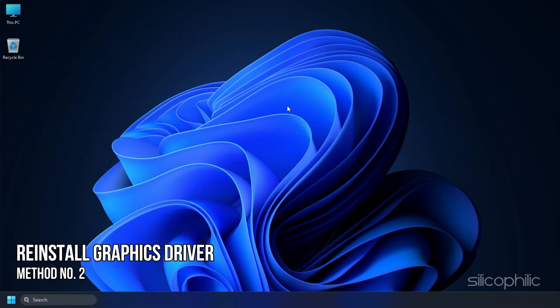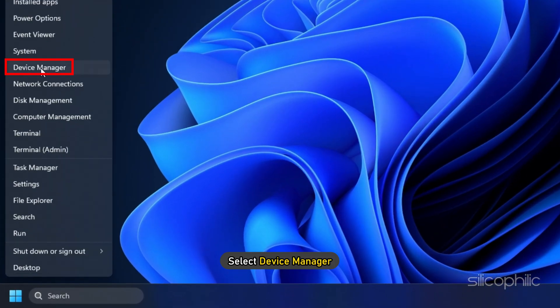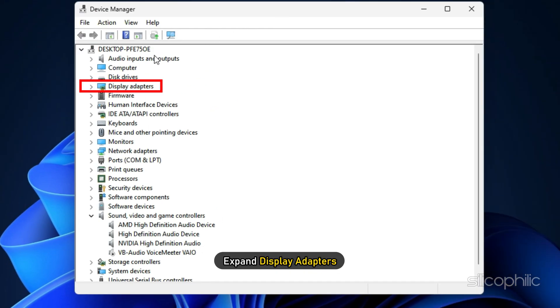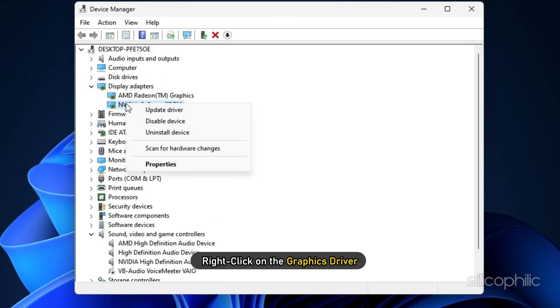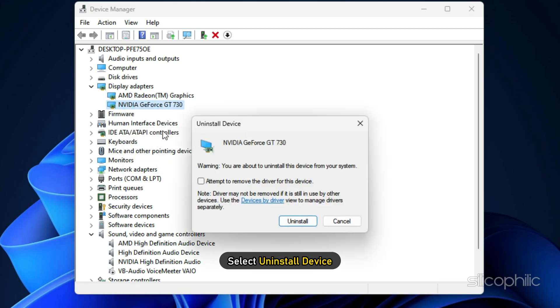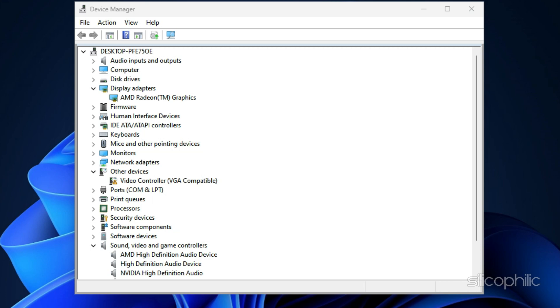Method 2: The next thing you can try is reinstalling the Graphics Driver. Right-click on Start and select Device Manager. Expand Display Adapters and right-click on the Graphics Driver. Select Uninstall Device and follow as shown. After the driver is uninstalled, you will have to reinstall it.